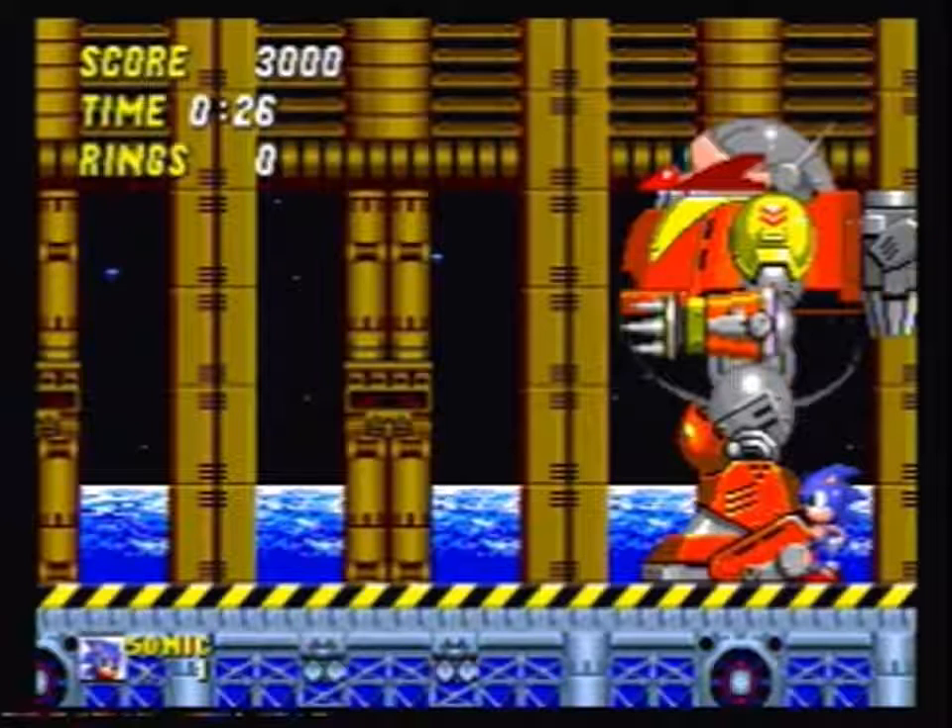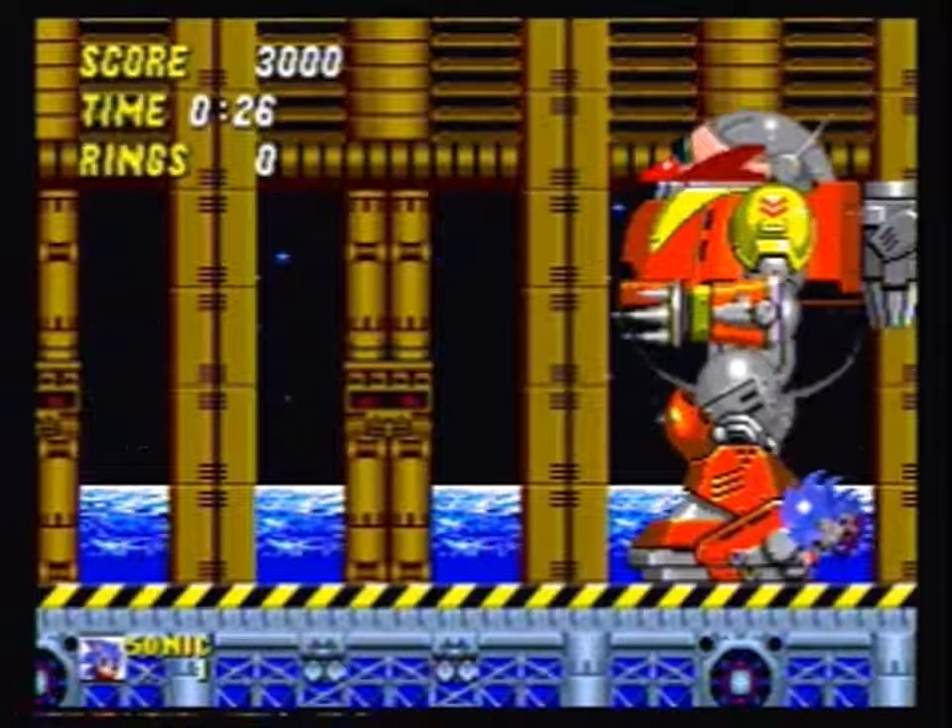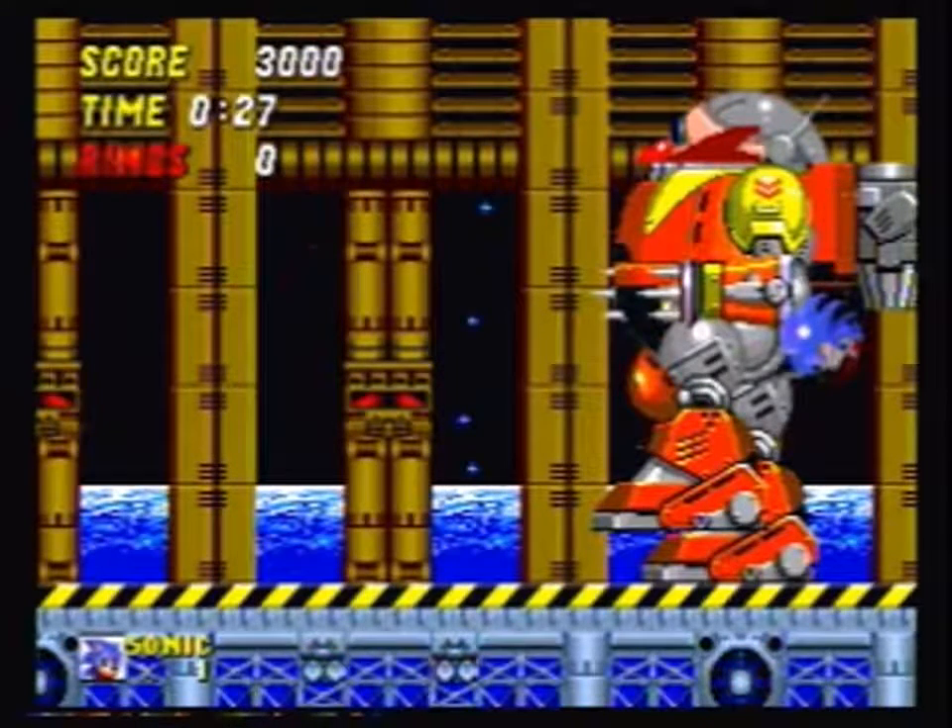Don't jump before this point — wait until you see it and then react to that. Once you see that, jump immediately into him, and then as you hit the ground, jump again. That should send you in between the arm here and the fire here.